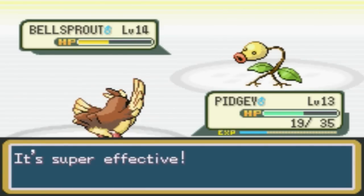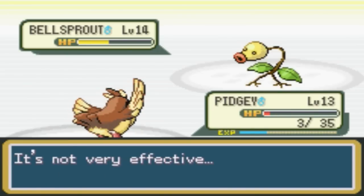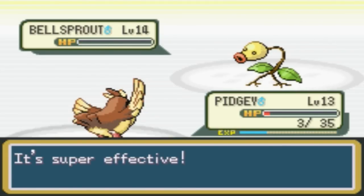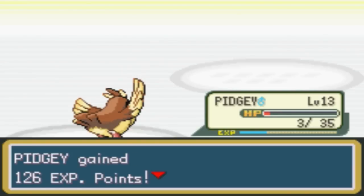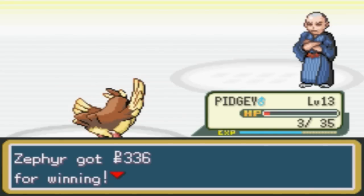I believe in the original Gold, Silver, Crystal, HeartGold, and SoulSilver, that Bellsprout was at level 10, I believe. Am I gonna get him on this Gust? Yes! Thank you, Pidgey. We defeated Sage Lai — excellent! And we got 336 Poké Dollars for winning.